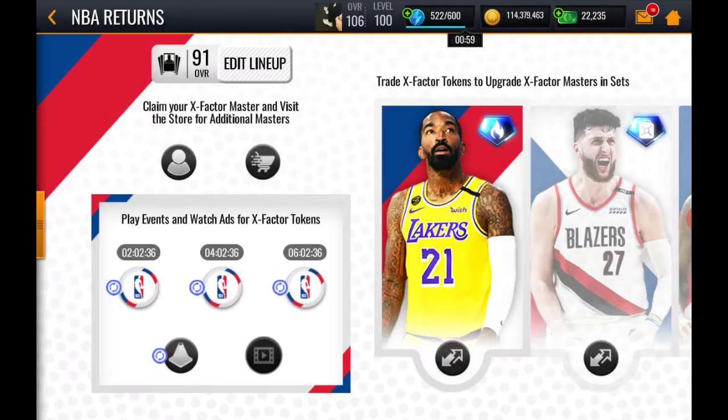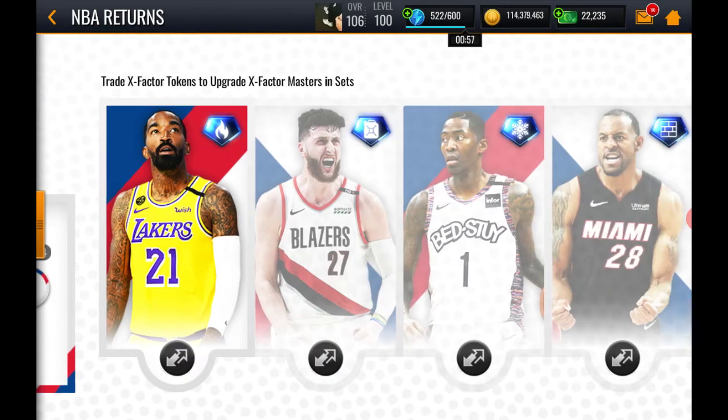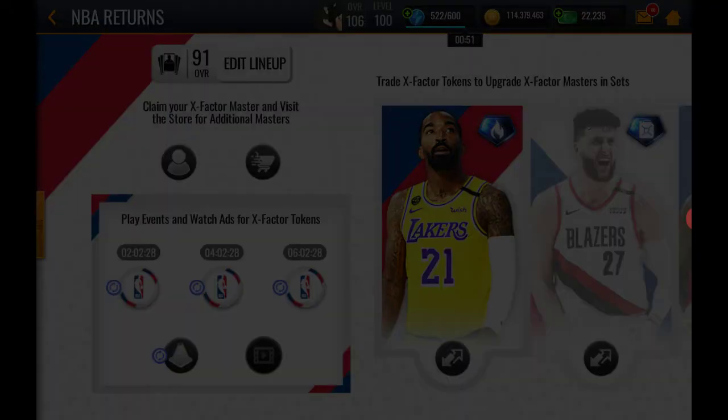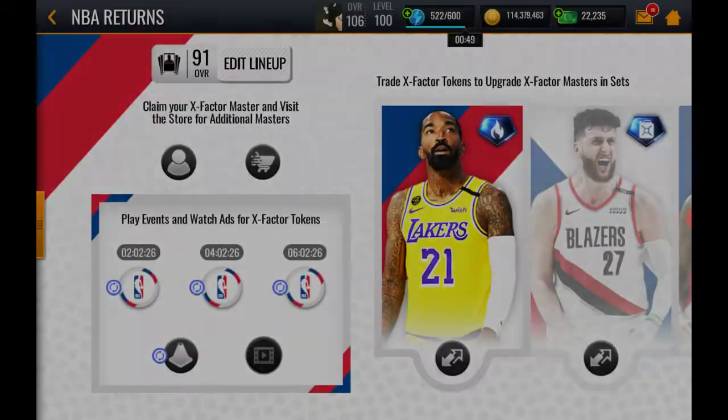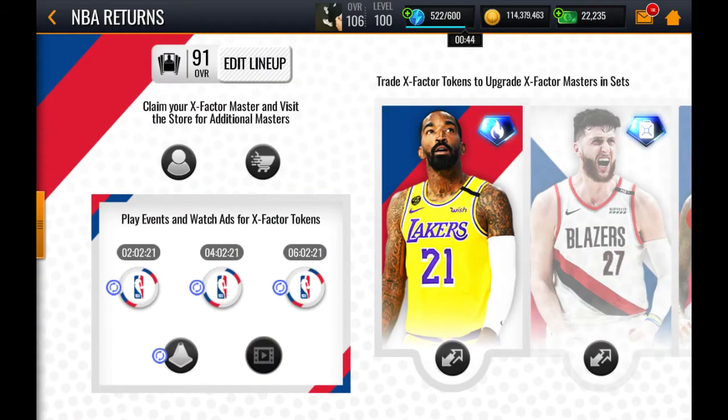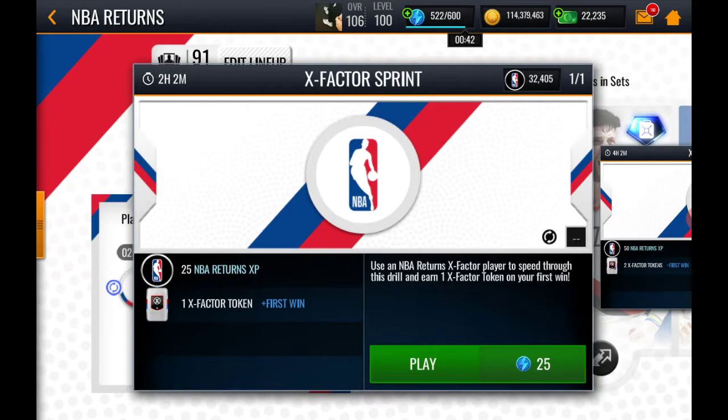Let's quickly do a breakdown. As you can see, I already selected him. To do that, you go where it says 'Claim Your X-Factor Master,' click that little icon, and you choose out of the four players who you want.